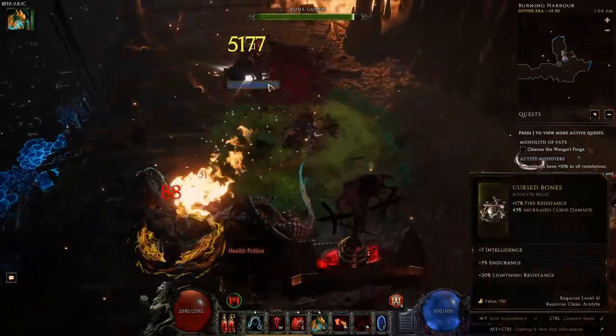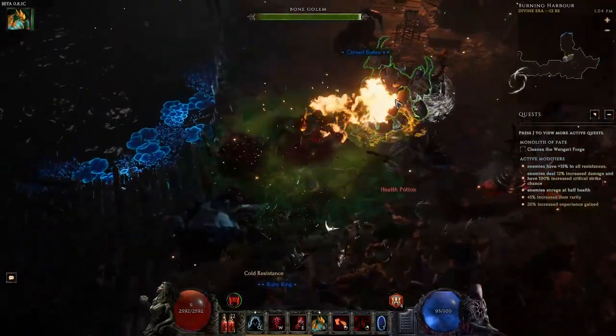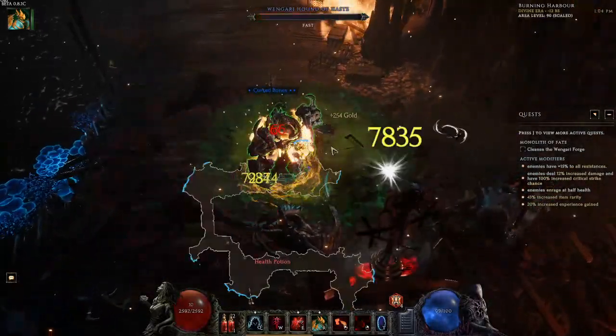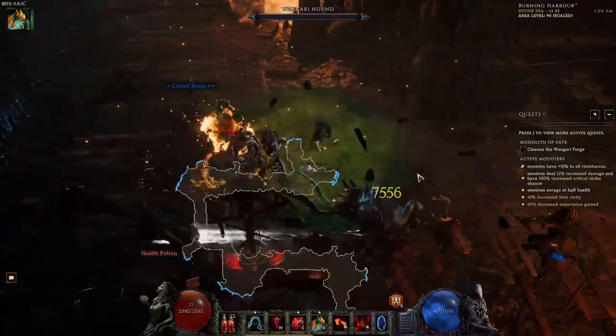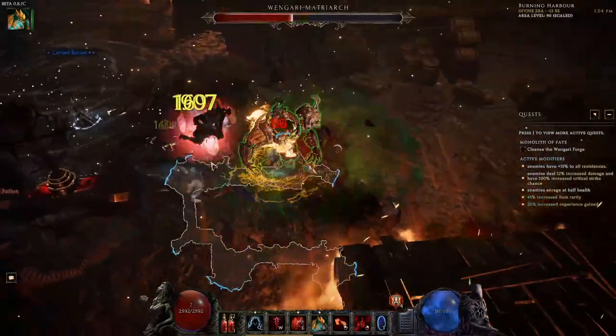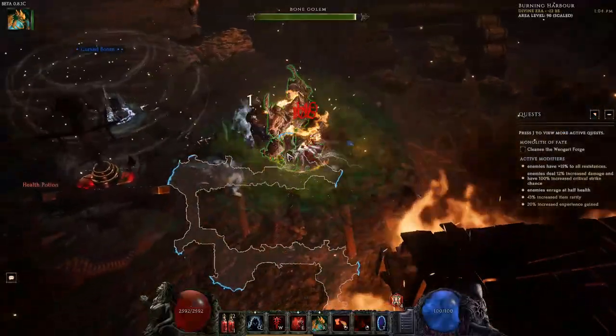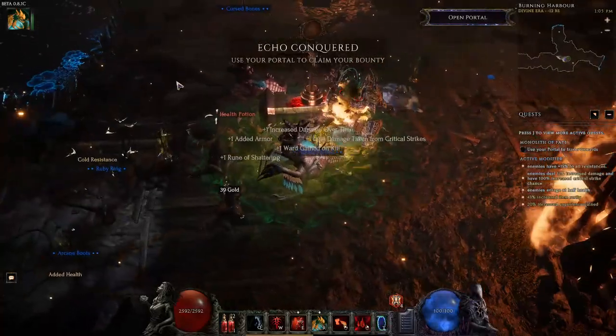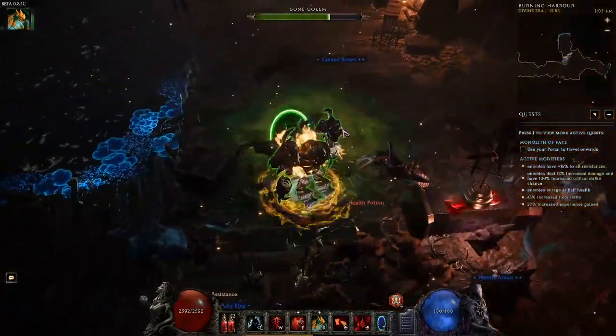So whenever I hit the Golem, he makes a Bone Nova — that's what's important. And then I apply Bone Curse to him. Bone Curse has a node in its tree that allows you to apply Bone Curse to your minions. Why is that important? Well, Bone Curse is a hit, and it counts as your hit. So whenever you hit something with Bone Curse, it procs another hit and does damage.